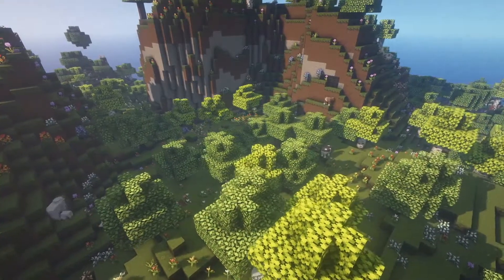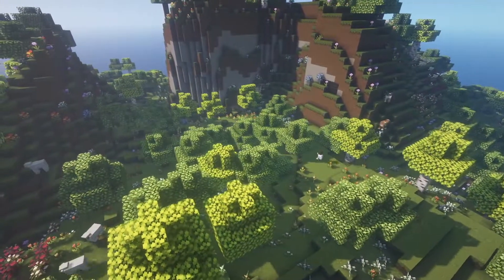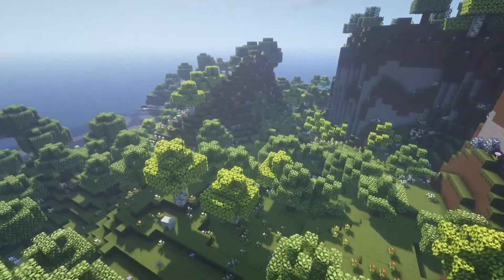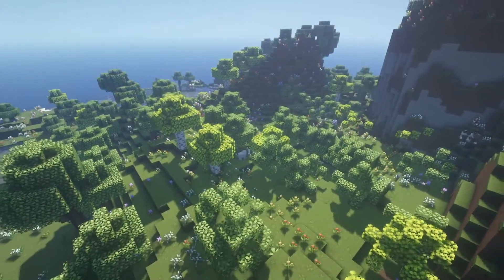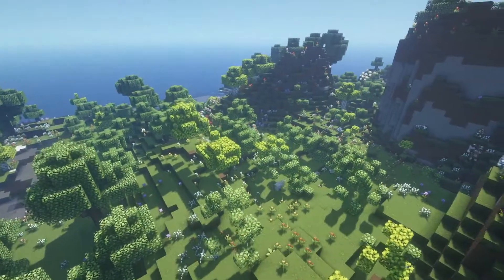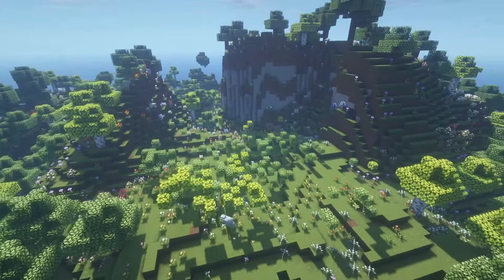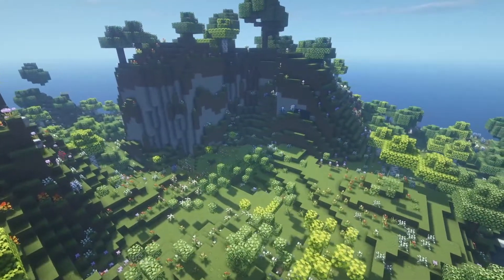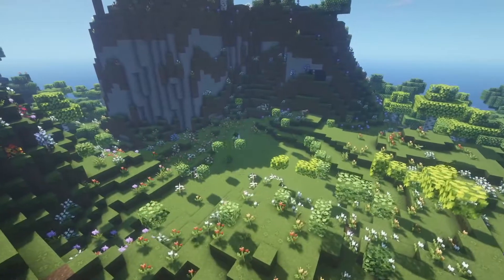Hey guys, today we are building a little cottage using the Ghoul Craft and Mizuno's texture pack. Ghoul Craft is the CIT kind of thing you use when decorating with commands. Currently on screen I'm getting rid of some trees in the flower forest I'm in, just a little bit for my building space because I like the hidden approach.